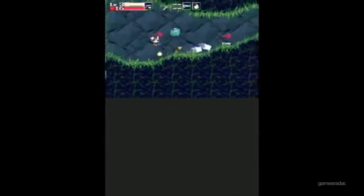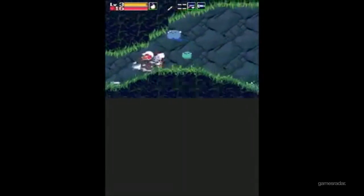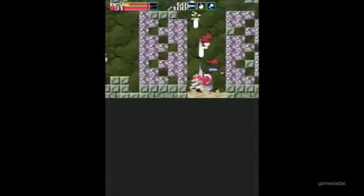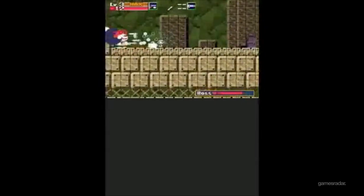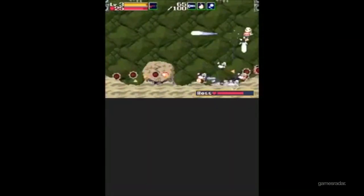Side-scrolling action game Cave Story is available in a 3D version if you're interested, but the 2D digital download is just as solid, if not better in some regards. This retro-styled game features a level of depth that evokes the likes of Metroid and Castlevania, while contributing its own unique elements to the genre in the form of its rich weapon upgrade system.